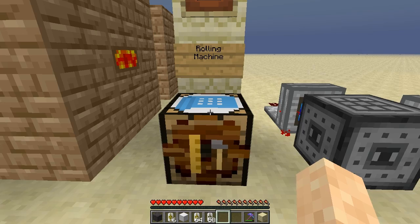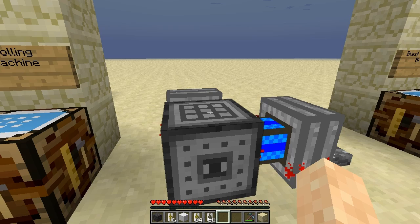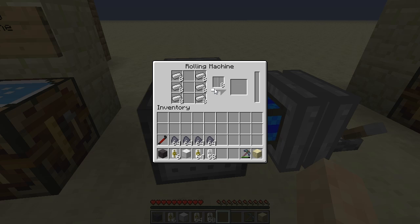The rolling machine is used to create rails — here's a standard recipe for rails. If you notice, there's an interface on the right that requires power. If you have BuildCraft installed, you do need power to run these. I'm using sterling engines from BuildCraft right now. Once I power this machine, the interface activates and you'll see the progress bar go. Once the progress bar fills all the way up, your item will be deposited in the output slot here. And you get your rails.